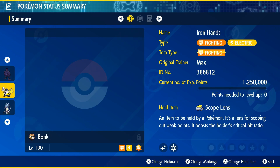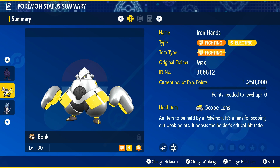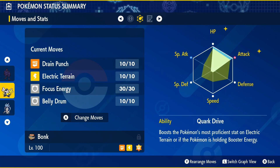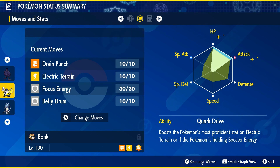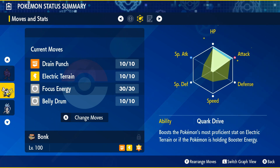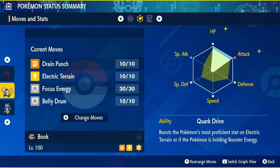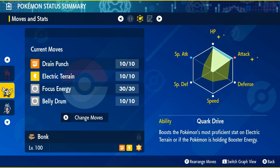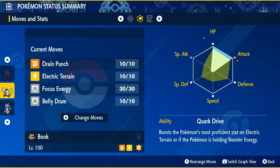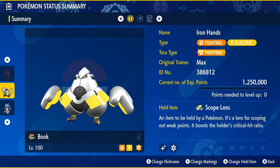Moving on to our next build, we've got the man of the hour — Iron Hands. Iron Hands, of course, is a Fighting and Electric-type Pokemon. Give it the Tera-type of Fighting and the Scope Lens held item. The moves are Drain Punch, Electric Terrain, Focus Energy, and Belly Drum — I'm sure you all know what this moveset does. You're going to want to lead with Focus Energy to help boost your crit ratio with the Scope Lens, making crits almost guaranteed every time. Electric Terrain is a great option if there are plenty of other Iron Hands on the field. Belly Drum is what really makes your attack creep up and start doing a whole lot of damage with those Drain Punches, which you'll heal back. The Pokemon's only ability is Quark Drive, and you're going to give it the Adamant Nature, plus attack and minus special attack.